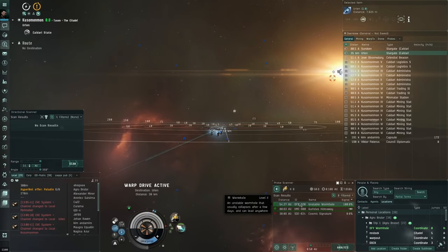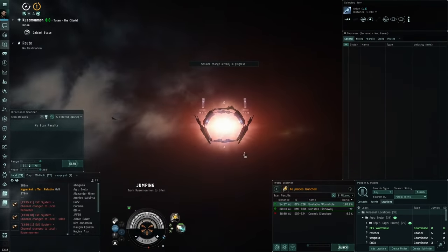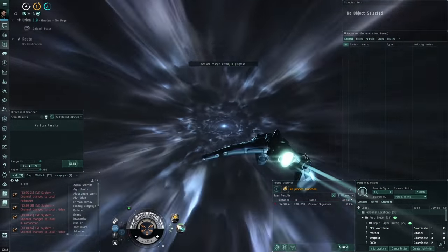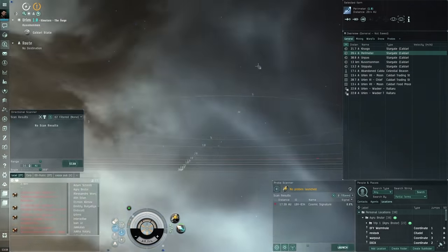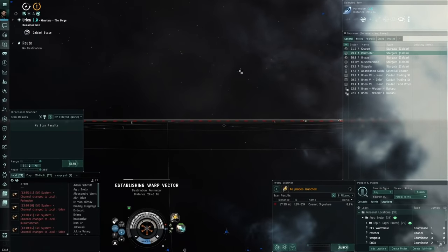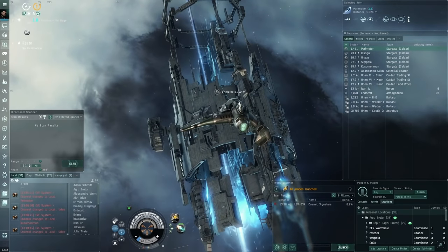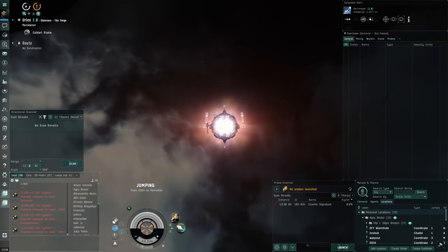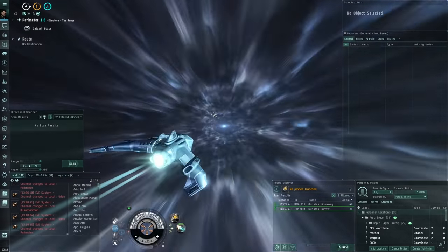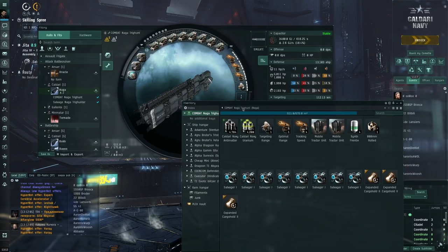If you return and there's no OFY signature in the system, you know the wormhole is gone. Now heading back. The plan is to start with sieging the wormhole, then try to hunt a roaming Raznaborg recon fleet to show how it works.